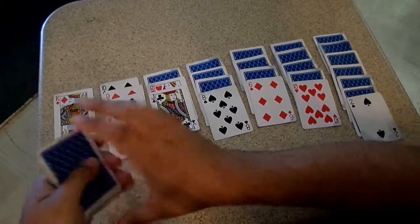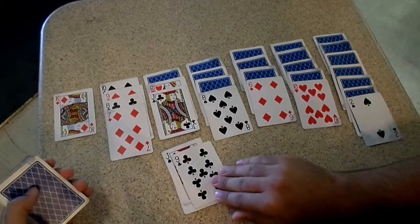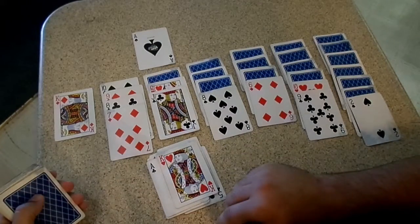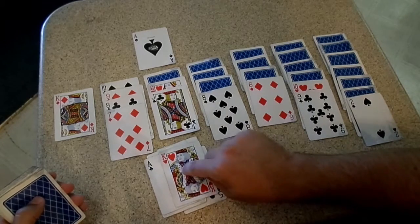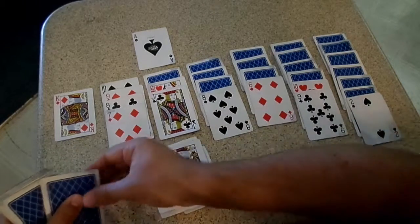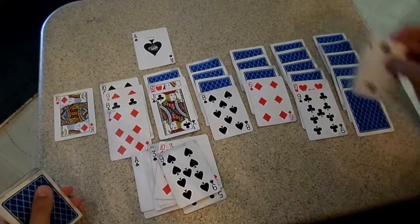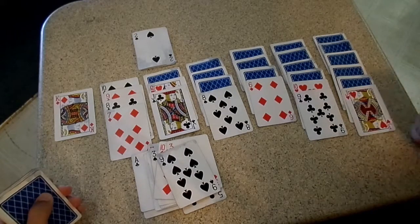Another way you can use the draw pile is instead of going one at a time, you go three at a time. Now even if you see a card you want, you have to go through in order — I can't just throw this king out of the way to get this ace. You've got to go in order. Once you get started you can make sure to get the next card in order and start filling up that stack.